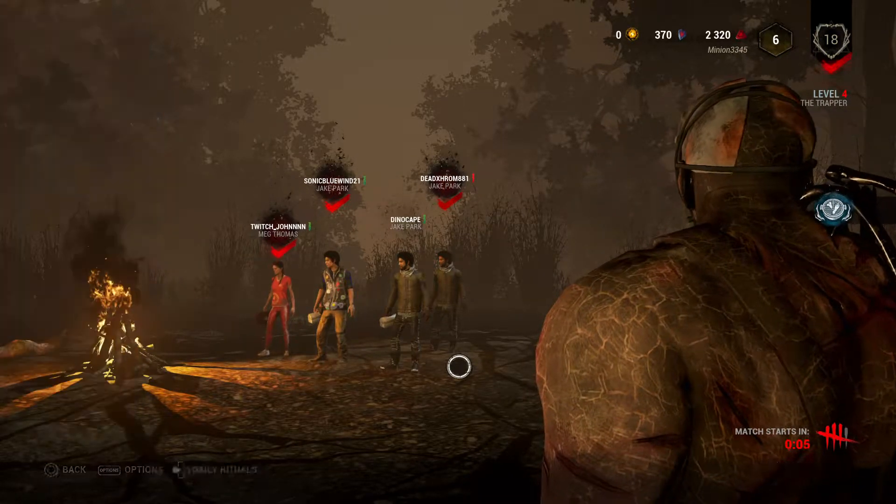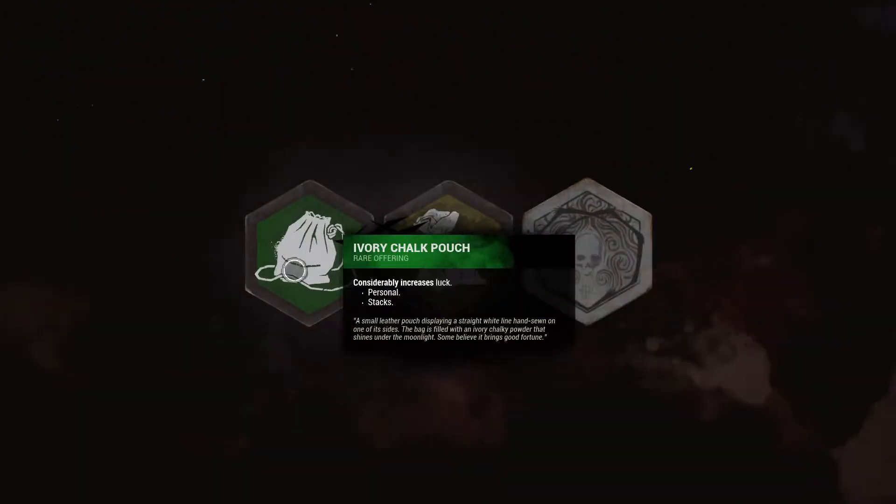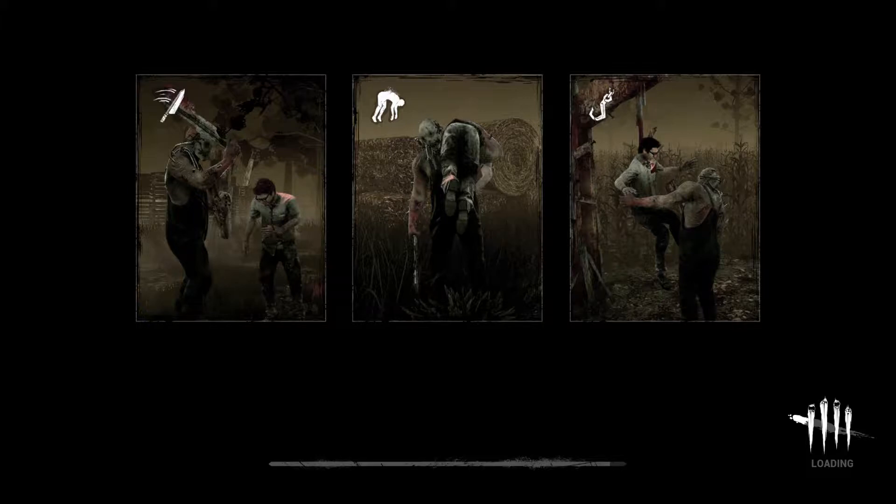Alright let's get started. Gonna hang all these guys and treat them as my punching bag — first I'm gonna hang them upside down and slap them silly. There's the ivory chalk pouch, a survivor add-on that increases luck. I like the map designs; the graphics in this game look really good. I don't judge games by their graphics but this game has pretty good graphics.